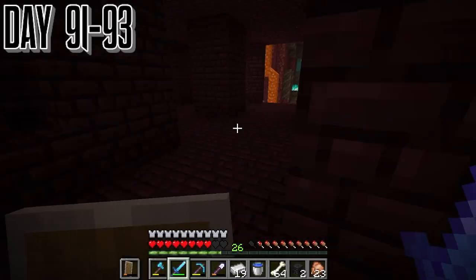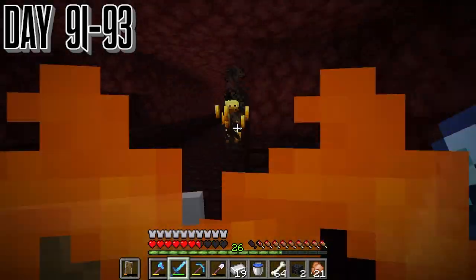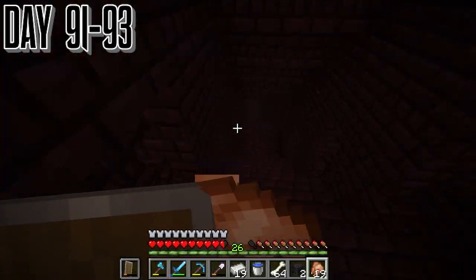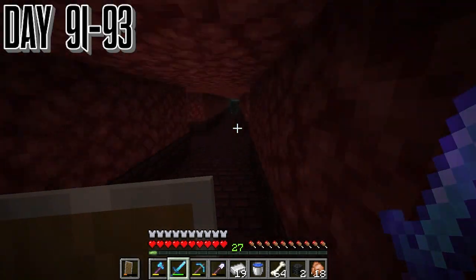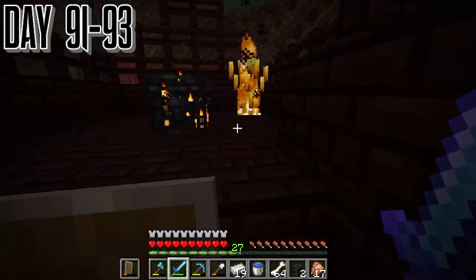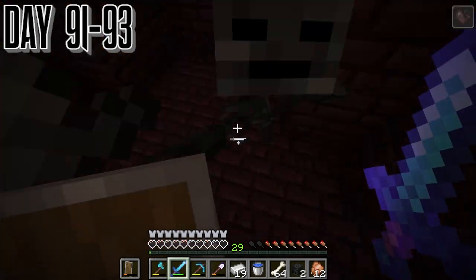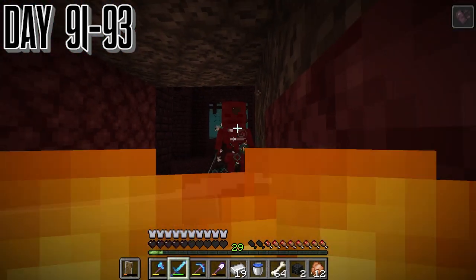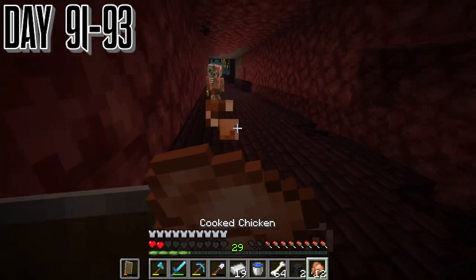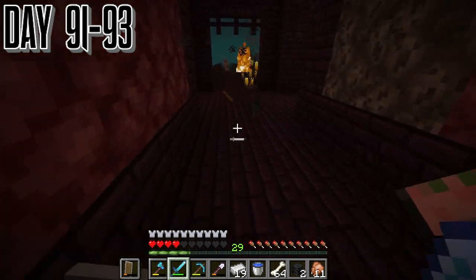We just run around looking for them. We went a long while without even finding one, which was weird, but we got past it. This was about ten minutes of footage compressed into about a minute and a half. Soon we get that third wither skull so we can actually start ramping it up and get our final little boss fight of the video. Near the start of day 93, we get the last wither skeleton skull — it was in all this chaos. I was busy running away because we were about two hearts, which is the lowest I've been on this whole thing.